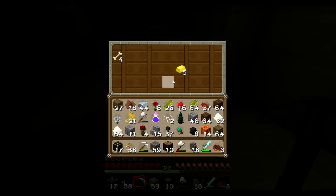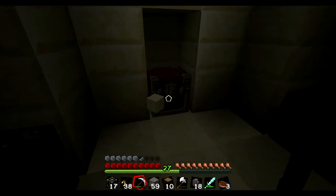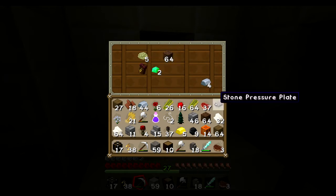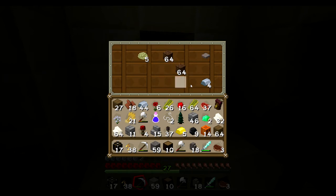Golden bones. I could put the eye there and take the gold. Saddle — gold horse armor, I'll take that rather.